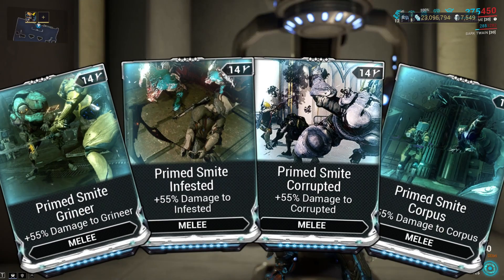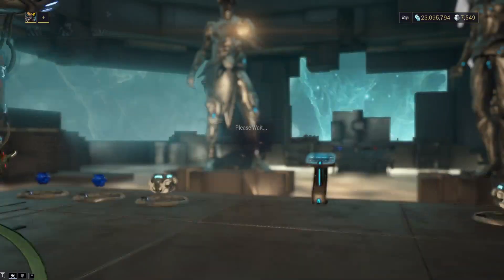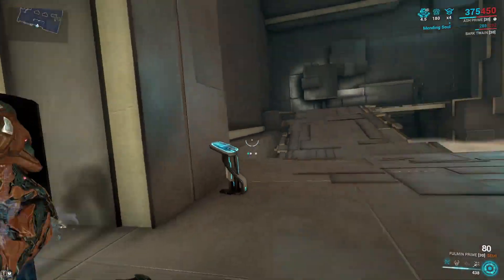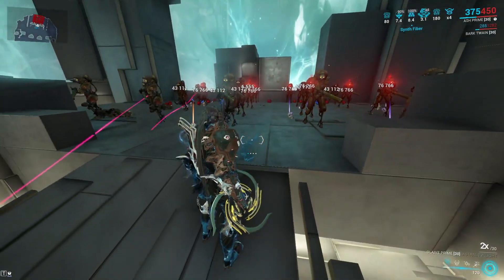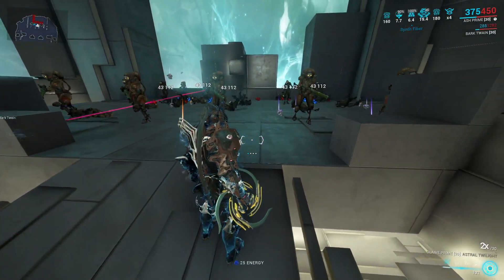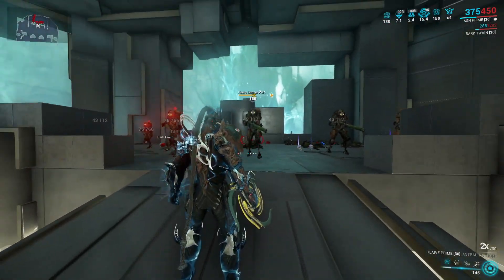Then we have our faction damage mod. These mods are multipliers, not additive to damage mods, so they are in fact much stronger than you may think. For slash procs they double dip, for an additional 140% and generally 1.55 times higher damage to the faction. That's about it for the build.